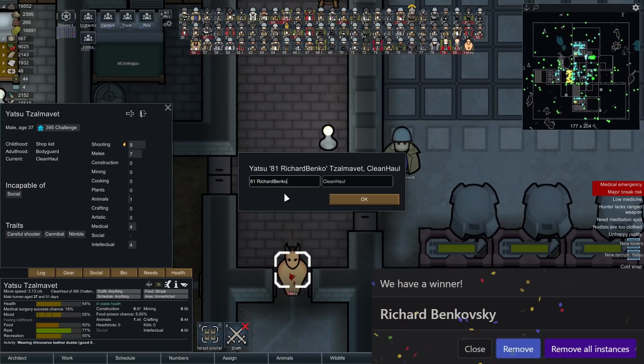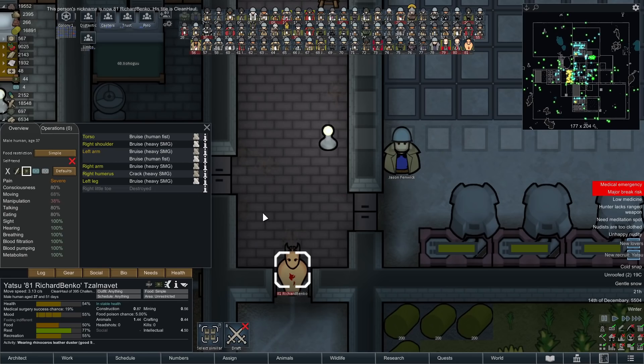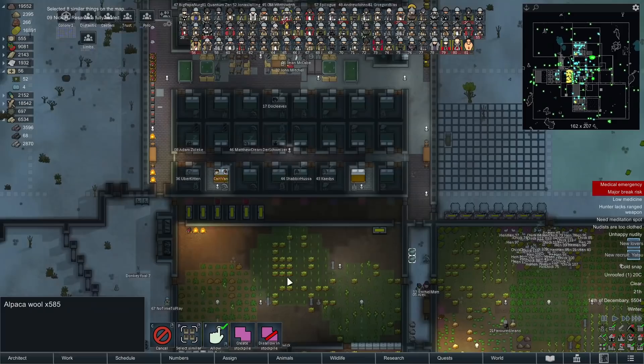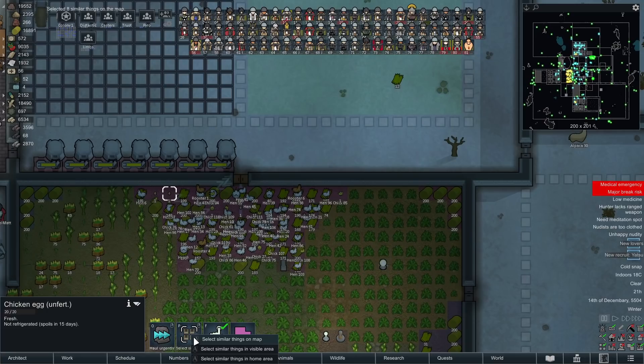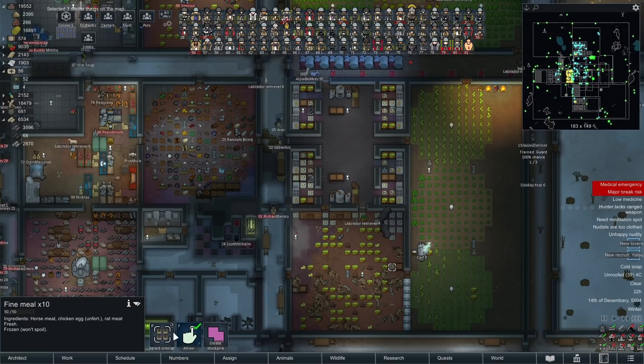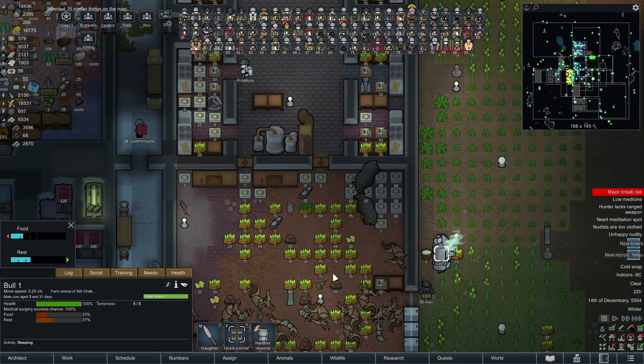Pawn 81, Richard Benkovsky — cleaning and hauling, though the only thing they're good at is shooting so they'll end up in hunting. They're a nimble cannibal and a careful shooter, with lots of SMG injuries because everyone does. Also, put on some pants — it's the middle of a cold snap. We've had to bring all the chickens inside as well; I didn't want any of them getting frostbite. Four unfertilized eggs — our chicken population has definitely exploded and our fine meals are doing wonderful, around 125 to 126.